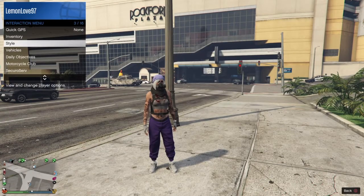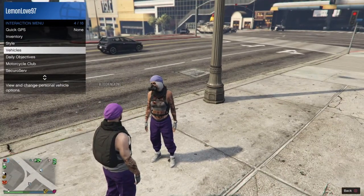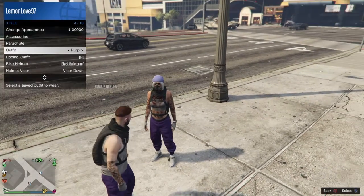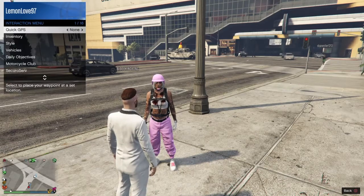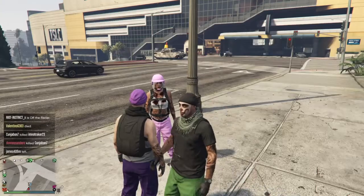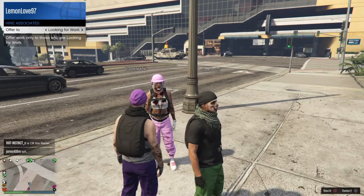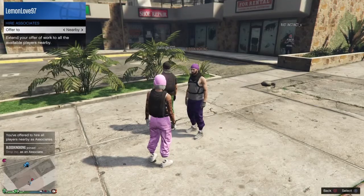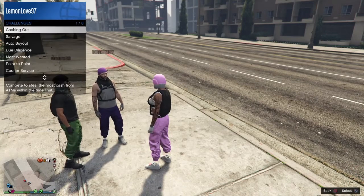So now I'm going to show you guys how to do the rebreather glitch. Oh my gosh, guys, this is my favorite glitch. I have a rebreather on every single outfit and it's the easiest thing to do. So what you're going to do for this is go to SecuroServ and register as a CEO. It doesn't matter which order you do this, but you want to make sure you also have the outfit that you want to put the rebreather on — make sure you're wearing it. Again, I did this with my friend Blood King Kong and my cousin, so make sure you guys check out their YouTubes.